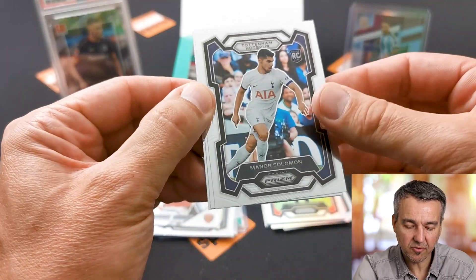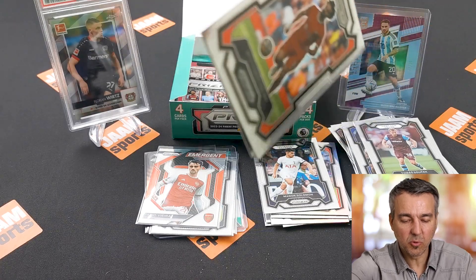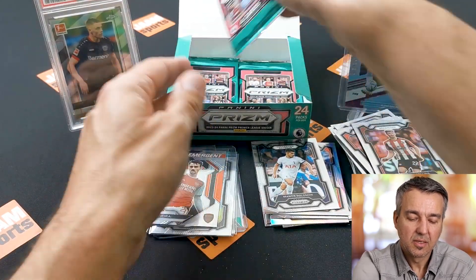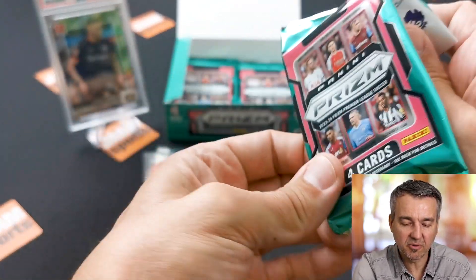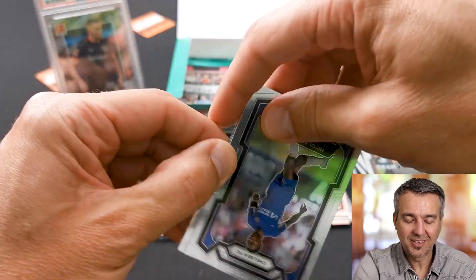To bring us some luck I got my lucky charms with me. On the right hand side you see Alexis McAllister numbered 2/15 from Donruss Elite FIFA box. And on the left hand side is a Florian Wirtz 2021 Topps Chrome Bundesliga PSA 9. And without further ado, let's open this box.